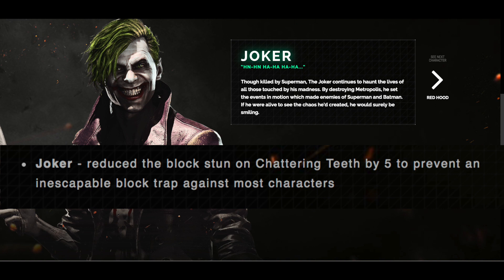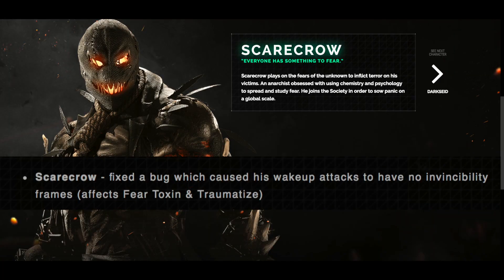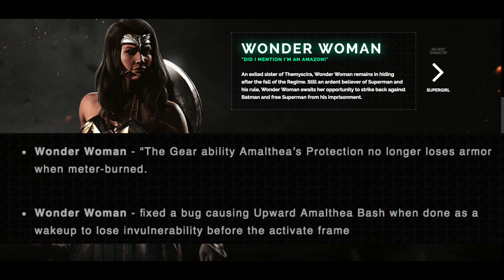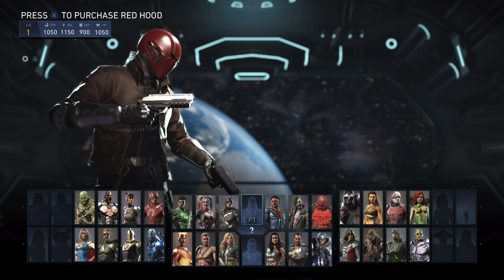For Joker, they reduce the block stun on Shattering Tooth by 5 to prevent an inescapable block trap against most characters — that's definitely going to affect Joker's combo potential. For Poison Ivy, there's a bug being fixed where the Bed of Thorns visual effects can linger when the move was not active. For Scarecrow, a bug is being fixed which causes his wake-up attack to have no invincibility frames — affects Fear Toxin and Traumatize, a great change for Scarecrow. Wonder Woman is getting two fixes: the gear ability Amalthea's Protection no longer loses armor when meter burned, and a bug causing upward Amalthea Bash when done as a wake-up to lose invulnerability is also fixed.